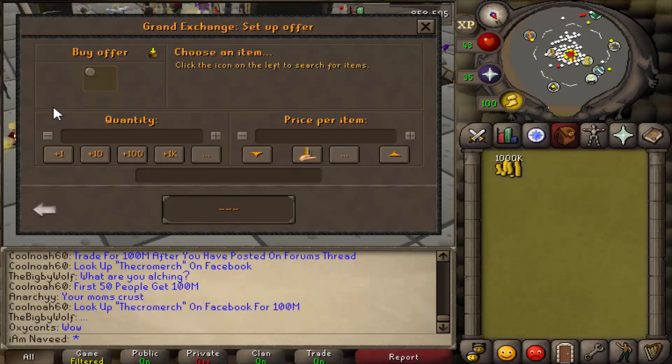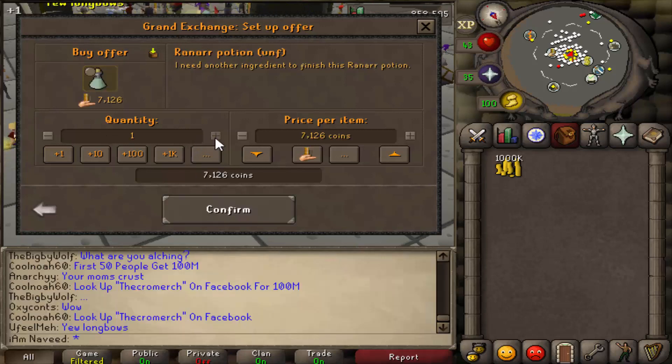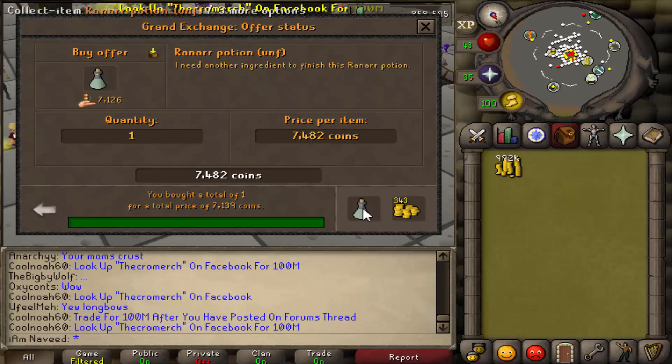So I'm going to go straight in and I'm going to choose a very common item, which is the item to make prayer potion — Ranarr potion unfinished. All you have to do is instantly buy one, and we write that price down. So that's 7,139.